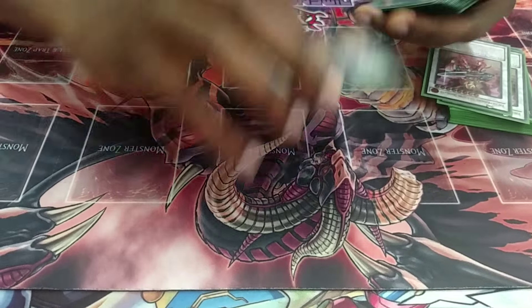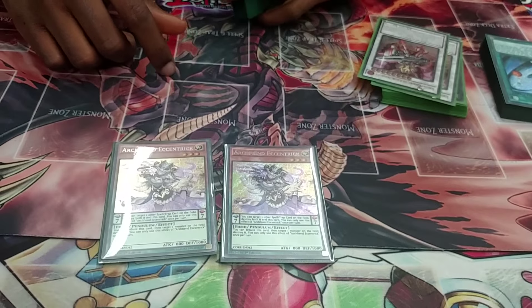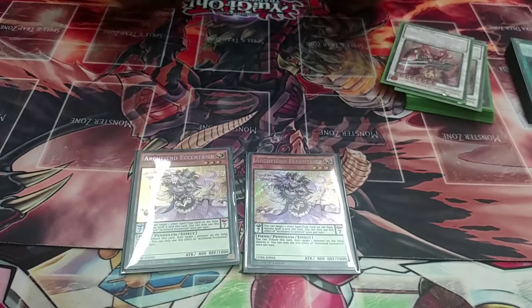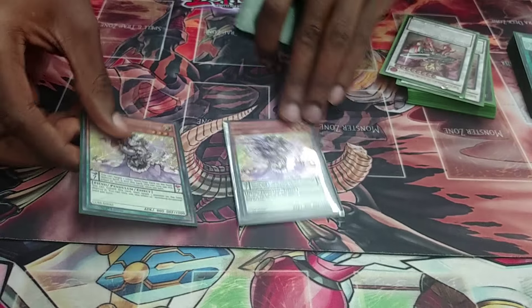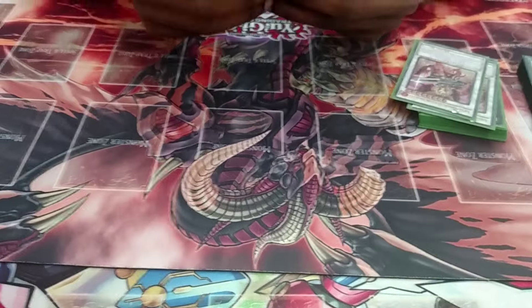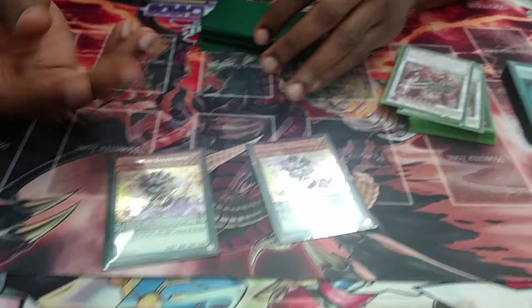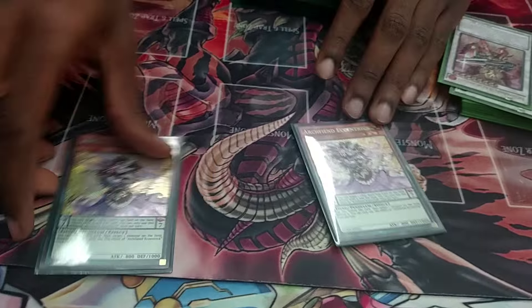The last monster I play is two Eccentric. Eccentric does it all — MST if you need it, or Raigeki. It just blows stuff up. And it's a scale. With Eccentric, you can have Eccentric and another pendulum scale to pendulum summon your Unicorn if you need to.